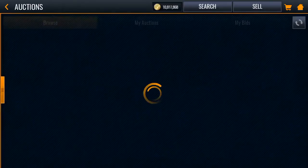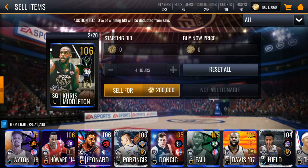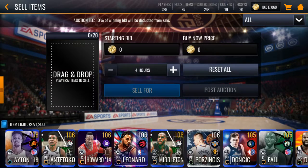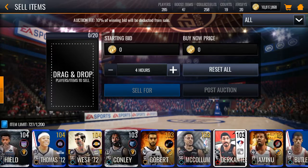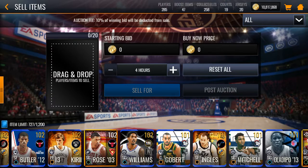Next thing you want to do — go to your bench. Like, sell your 106 overalls if you can. But the thing is they don't sell, because EA bots don't want to buy them. That's the problem, because I want to make some coins and I know you guys do too. These cards will not sell. If you sell 107 and below, they won't sell. We just want to sell our cards and get some coins before Season 4, but EA won't let us do that.